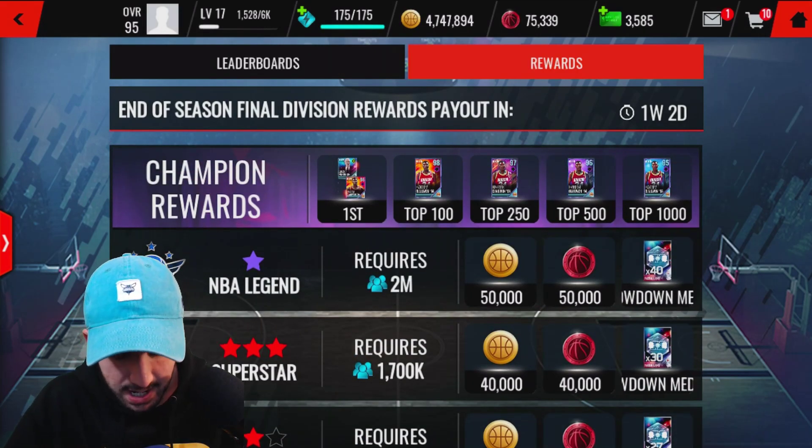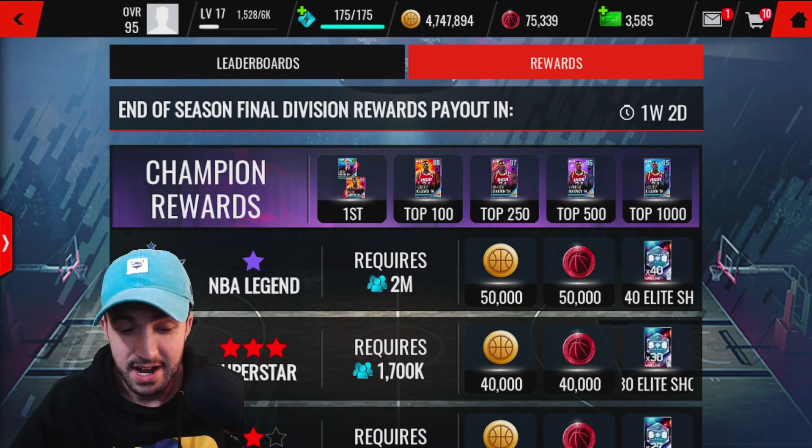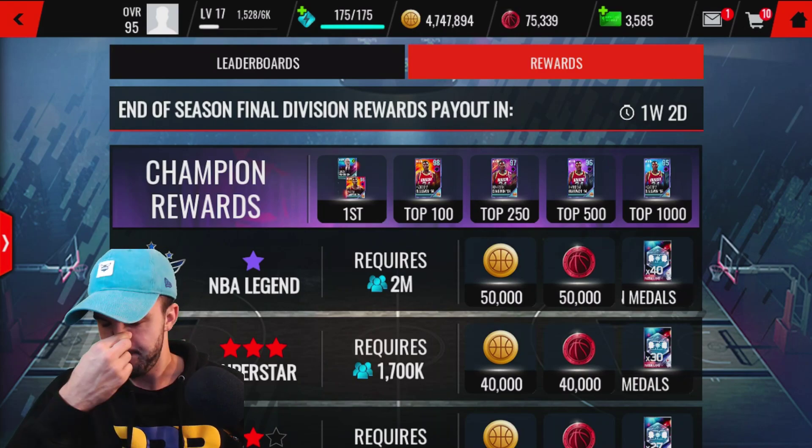Also, if you come in top 1,000, you get a guaranteed 95 Hakeem Olajuwon. If you get top 500, a 96. Top 250, a 97. Top 100, a 98. And if you get first place overall — and that's going to be straight up no-life, 100% every single day of the week for the next week and two days — you get Hakeem Olajuwon 98 overall.